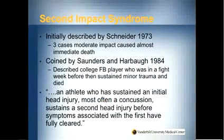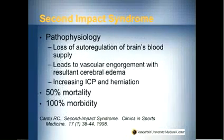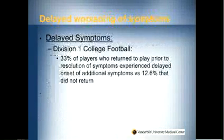Second impact syndrome is something published initially in 1973 and documented in maybe 30 or so patients. This is what happens when an athlete sustains an initial head injury — usually just a concussion without structural changes on imaging — and then has a second head injury before those symptoms have fully cleared, resulting in a sudden irreversible neurologic syndrome. This is believed to be related to edema or swelling in the brain related to loss of regulation of blood flow. There is a 50% mortality rate, and 100% of recorded patients have gone on to have long-standing permanent neurologic deficits.